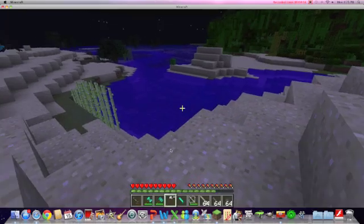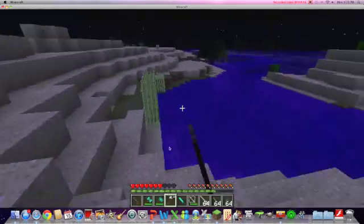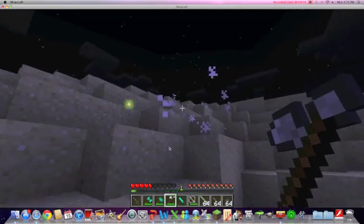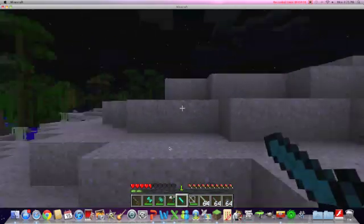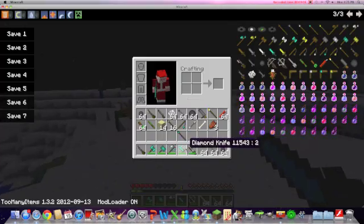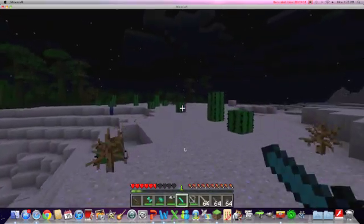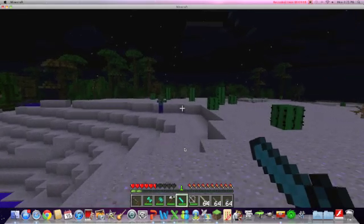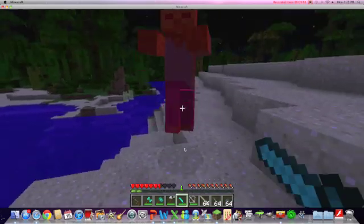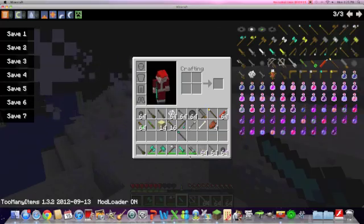Now we'll do the iron weapon — two hits on a spider, but that was with iron so the damage will differ. Now we'll do the diamond knife. It looks like he holds it like a gun, which is kind of weird. One, two, three — three hits with the diamond knife.